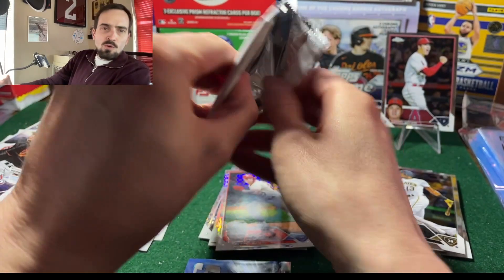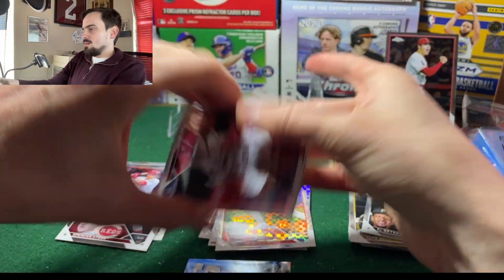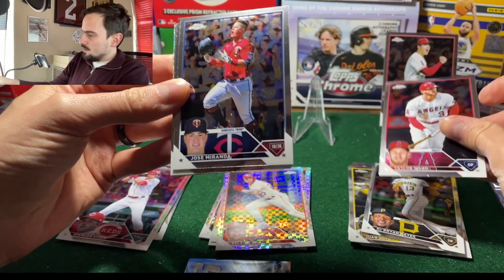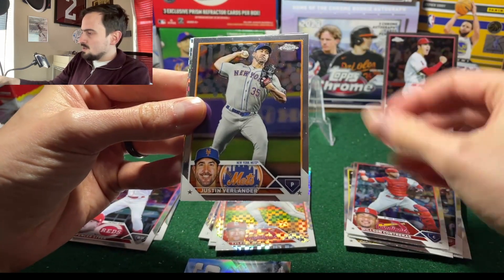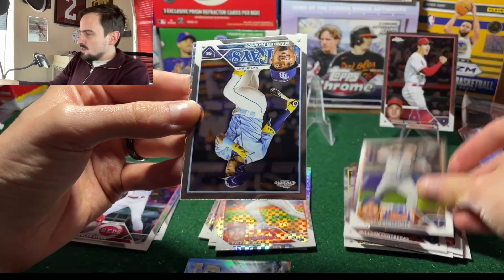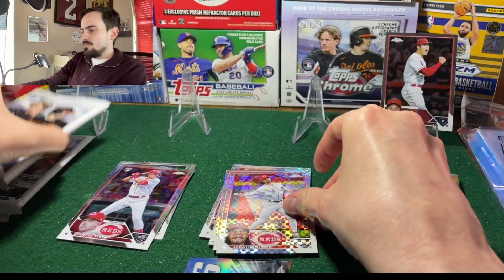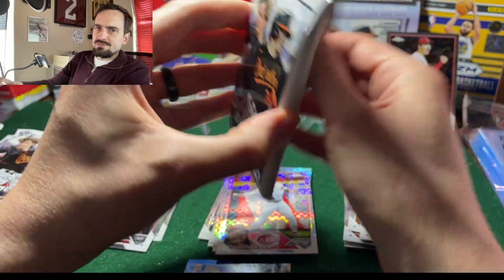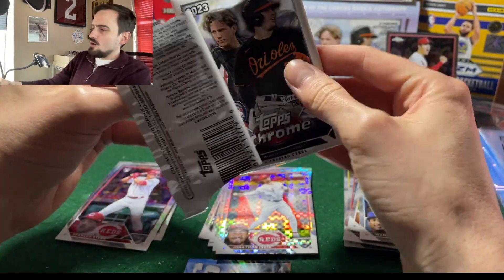Come on rookies, we need some rookie x-fractors in here! We got Taylor Ward, Jose Miranda, Wilson Contreras, a little JV magic, Wander Franco, and Jonathan India. This pack is getting a little gross — getting a little gross. The Shohei was that the best card? I hope not, I hope we got a little something something in here.